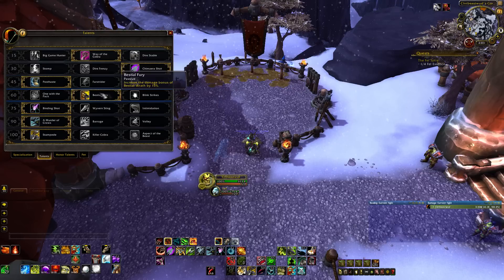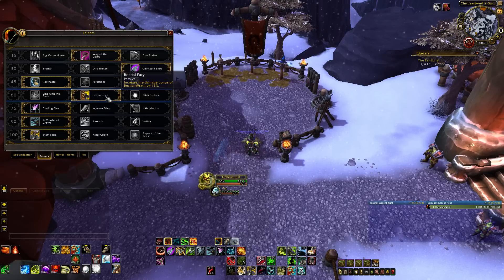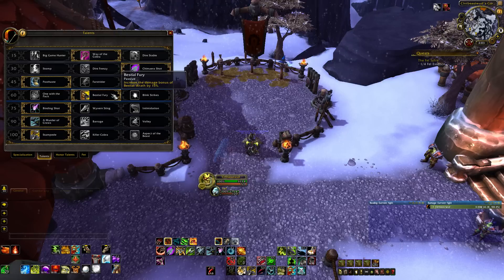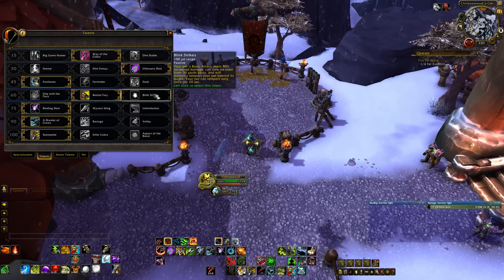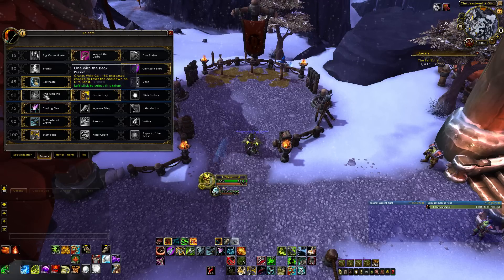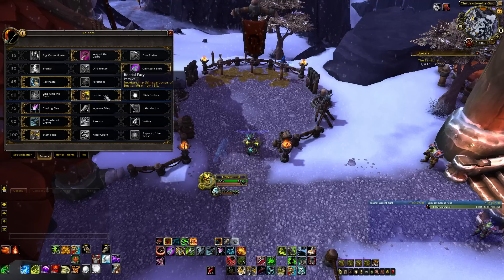At level 60, I generally just recommend Beastial Fury for all situations. It practically doubles the damage of your Beastial Wrath — it gives an extra 15% on top of the existing 20%, for a total of 35%, which is a huge buff. Blink Strikes just isn't useful since there's no real point where you need your pets blinking around to give up that bonus. One with the Pack isn't as good because Wild Call already has a really low chance to proc, so the return just isn't quite as good, and you will be getting Beastial Wrath quite often, making Beastial Fury really, really valuable.